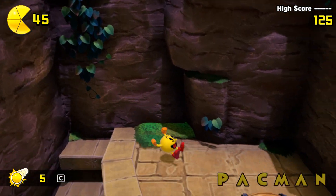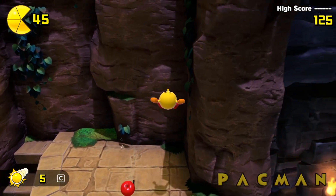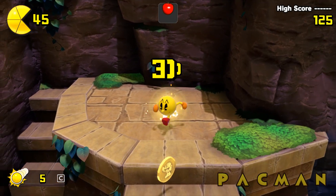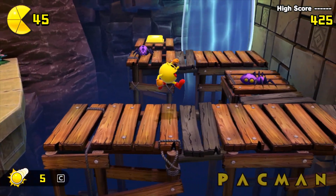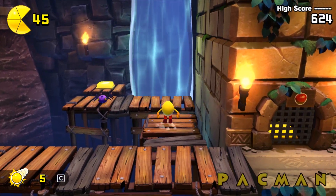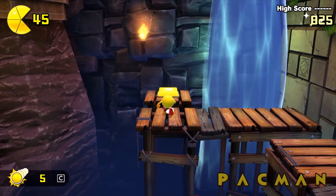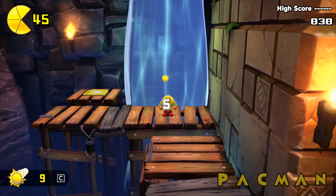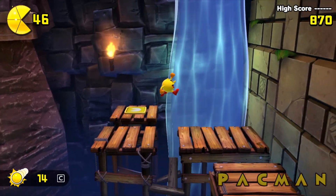We came up here to get the temple and a slot coin for what the ladders were. You might notice those rickety flames — if you walk on them or anything like that, they will crumble beneath your feet.